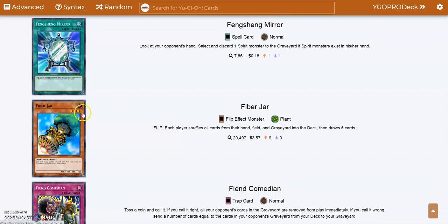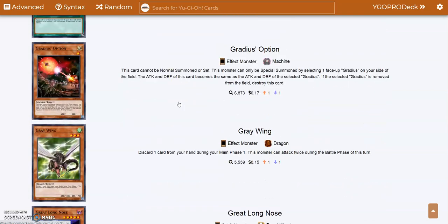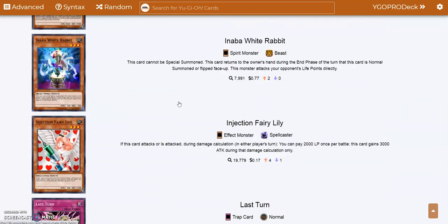We have Fiber Jar in this set, which I think is one of the most broken cards in the game. It literally says 'restart the game,' basically — you shuffle all cards in your hand and the graveyard into the deck, and each player draws five. That would be crazy in today's meta.